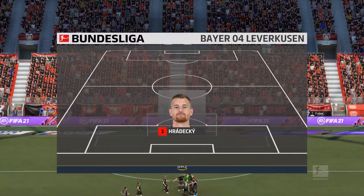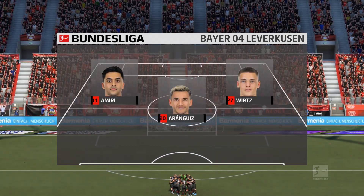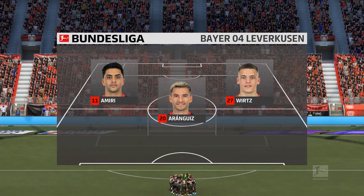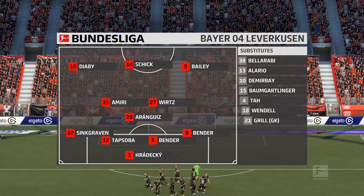And so the Bayer Leverkusen team looks like this. We're thinking 4-3-3 — one central striker, Derek. The width comes from the wingers who will stay high and wide. A very narrow midfield and a conventional back four.